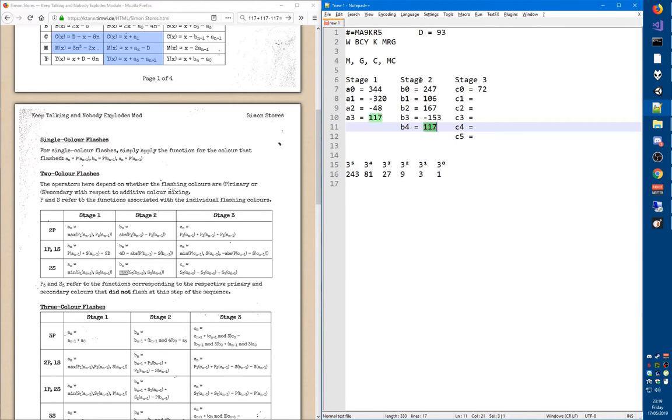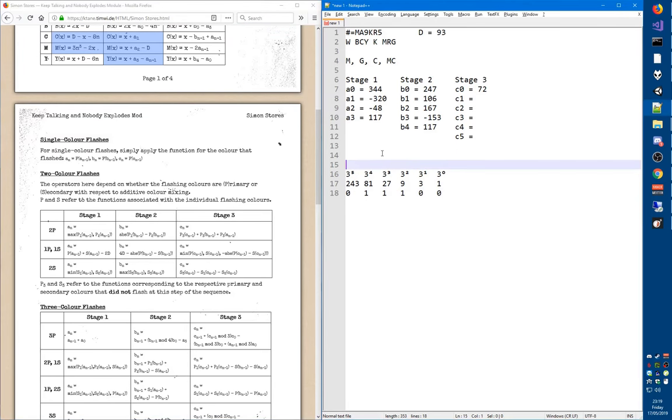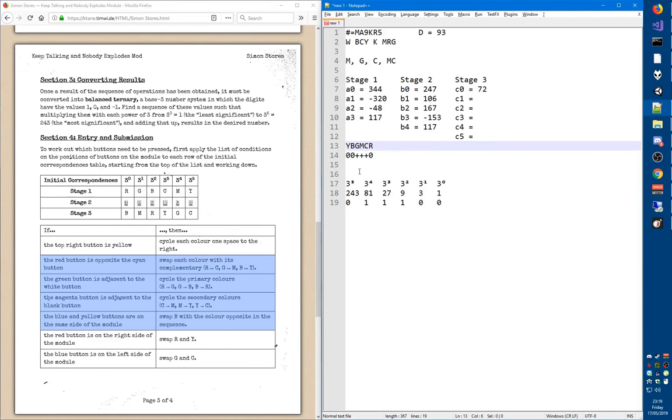The stage 2 answer is 117 — the same as before. So the balanced ternary representation is still 0, plus, plus, plus, 0, 0, entered back to front: 0, 0, plus, plus, plus, 0. However, the color sequence for stage 2 is different. Instead of RGBCMY, we now start with: yellow, blue, green, magenta, cyan, red.